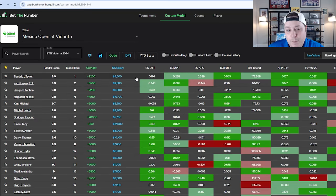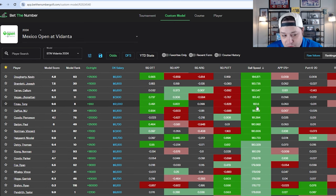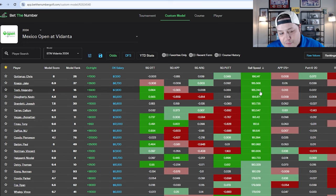Now let's go through the modeling over on Bet the Number. This course is more ball striking heavy than you'd expect for a resort style course. The number one stat category in my model is ball speed — there's a huge advantage to being a bomber. Guys like Chris Gotterup, Jake Knapp, Alejandro Tosti, Bramlett, Callum Tarren, Johnny Vegas, and Tony Finau — ball striking, bombing, long type players — are all going to be at the top of my list this week.